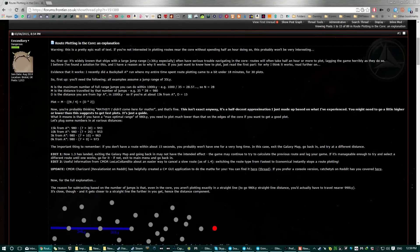Here we are on Svan Diary's forum post explaining how it all works. If you want to hone in on that golden number quicker, you want to follow this equation. N is the maximum number of full range jumps you can do within 1000 light years. So if your jump range is 35, for example, you do 1000 divided by that number and then round down. This guy can get technically 28 jumps. For you you're going to have to do that calculation — you only have to do it once.